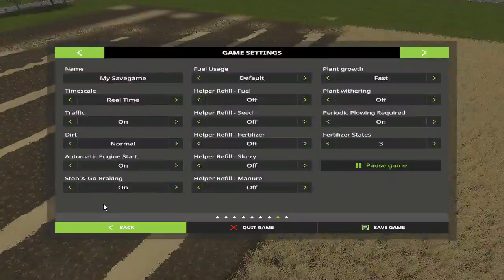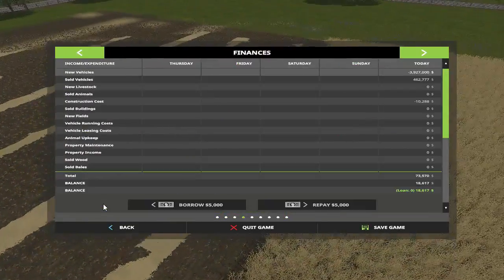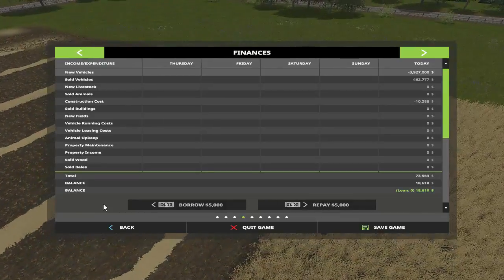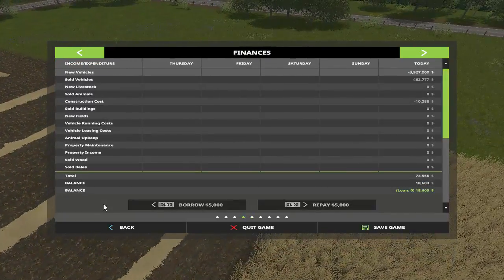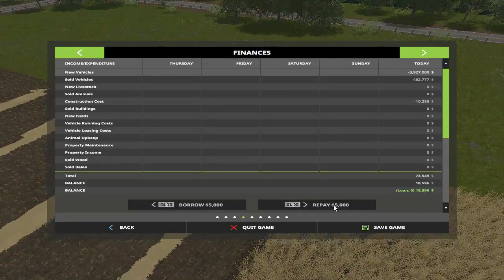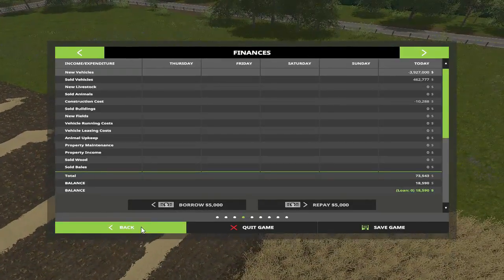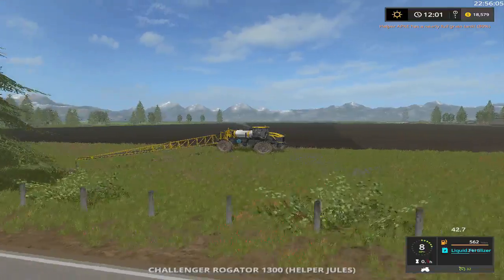Having said that, I do want to show you this — I used a money mod to get the money. My loan's zero, but it won't let me borrow anything. Of course I can't repay because it's zero, but it won't let me borrow nothing. I don't know what to do on that part.